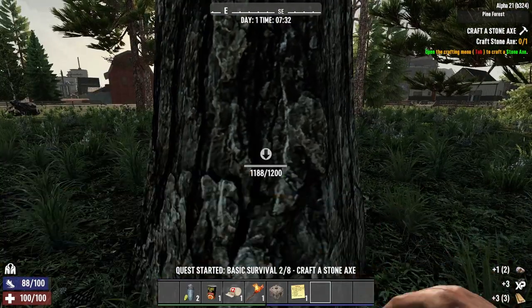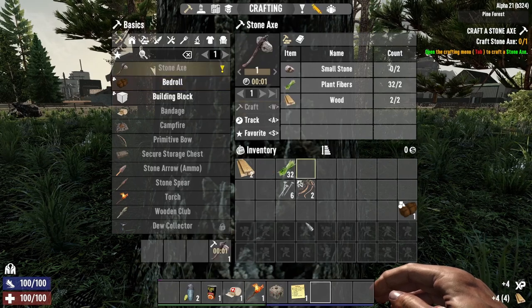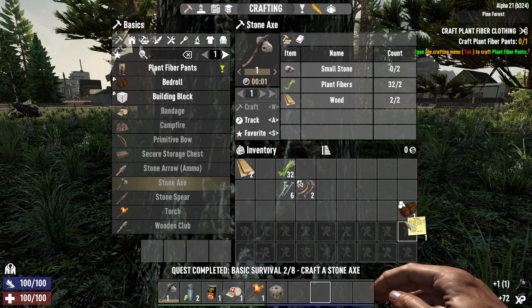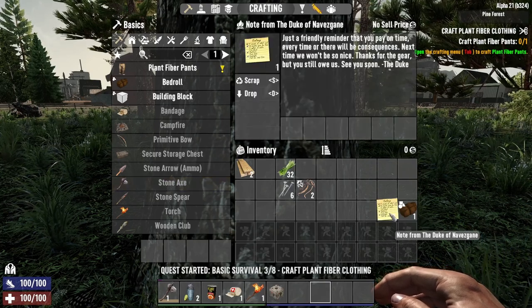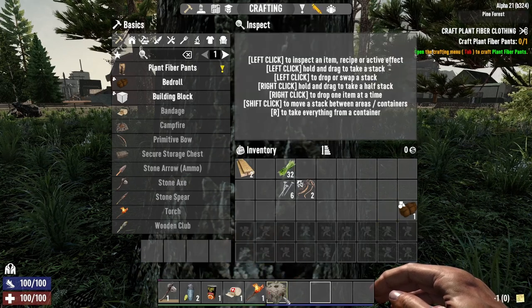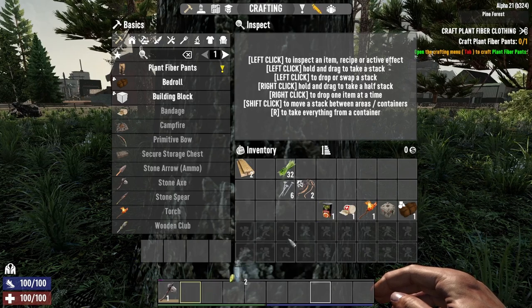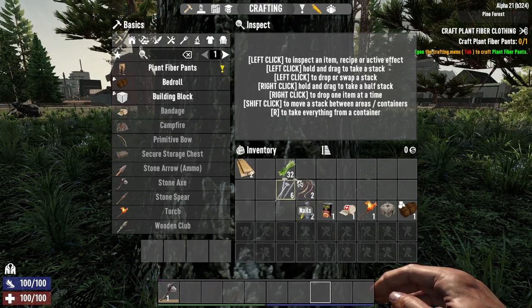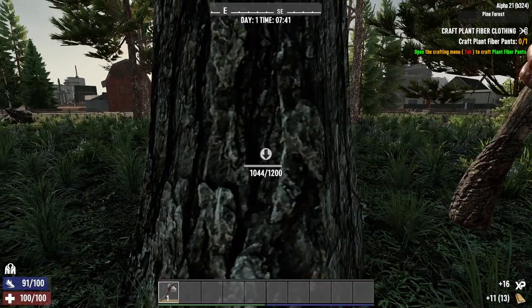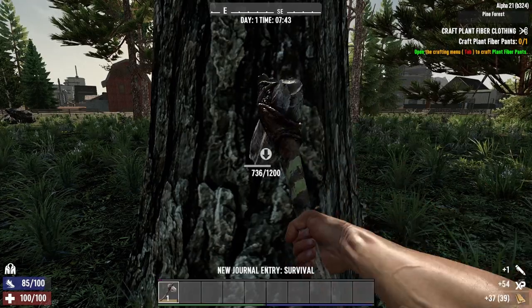Let's punch this tree and go ahead and craft that stone axe. I don't ever use that so I'm just gonna chuck it. Getting things a little sorted here — chop this tree down. Nice to load up on some resources early.